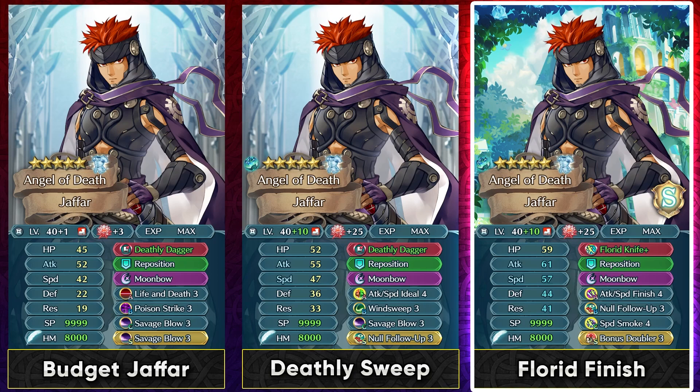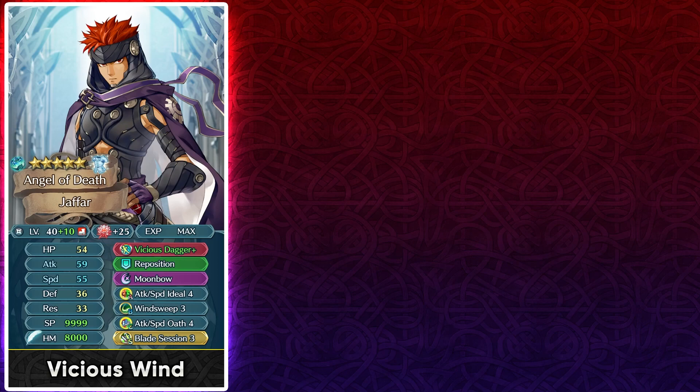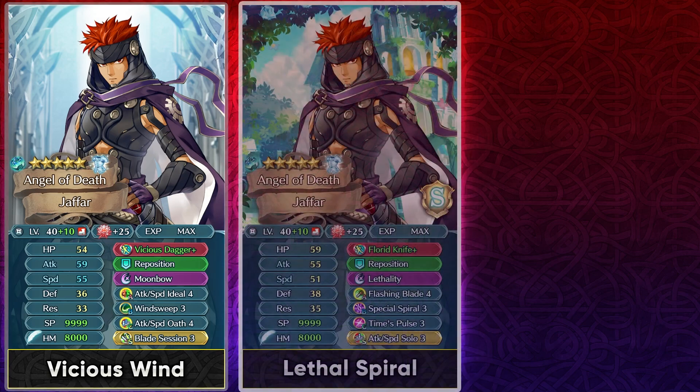This is a max investment build with Florid Knife — definitely one of the better weapons for him, giving him the mobility of Canto 1. Keep in mind this is flat Canto 1, so even if he teleports with something like Order's Blade he's still gonna get that one Canto, which is really good for retreating. You can also use him with Vicious Dagger+ on a Windsweep build — Vicious Dagger gives more offenses than the other Windsweep build because it has partial follow-up built in and extra attack and speed. If you want to go all-out offense without counter-attack, Vicious Dagger or Courtly Candle is your friend, doubling down with Attack/Speed Ideal, Oath 4, and Blade Session sacred seal.